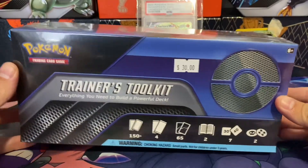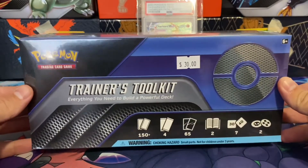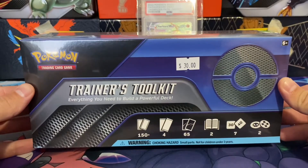Hello everyone, it is Mr. Stubstep, and today I have an awesome opening — a trainer's toolkit. This is the newest one, the blue one, that you guys have probably seen the red one before. And it has everything you need to build a powerful deck.